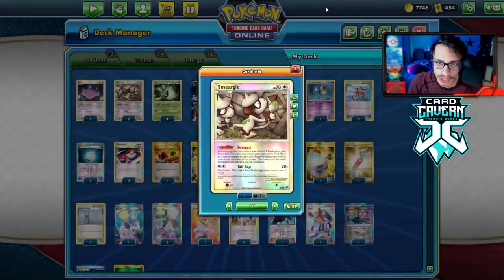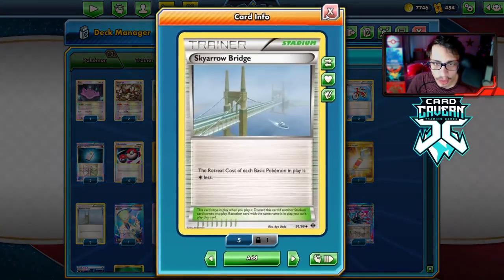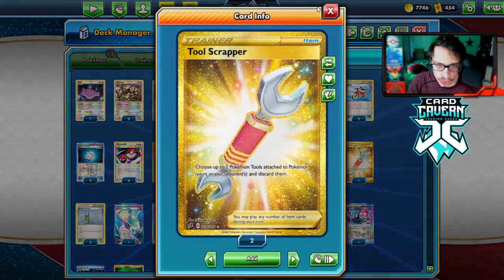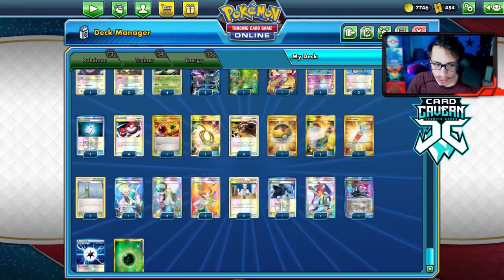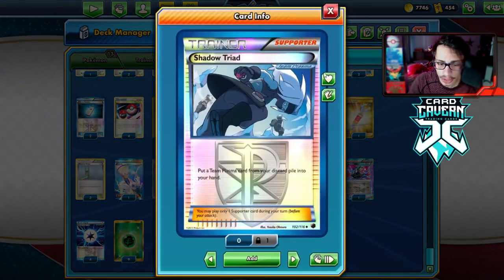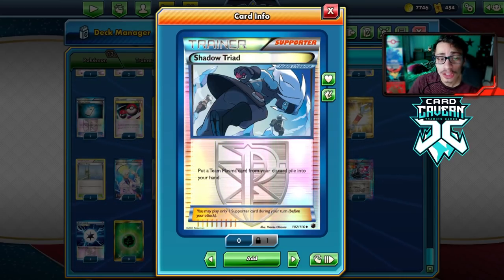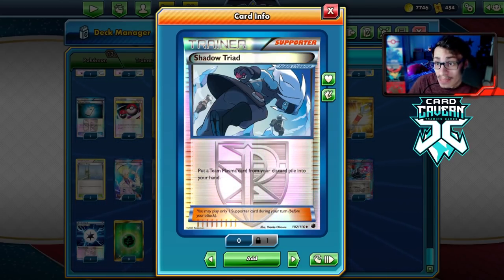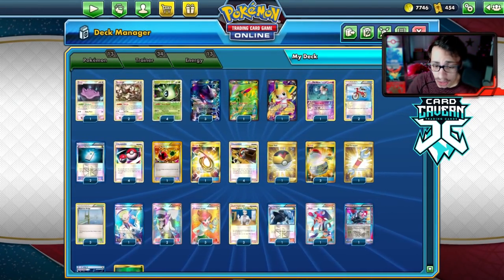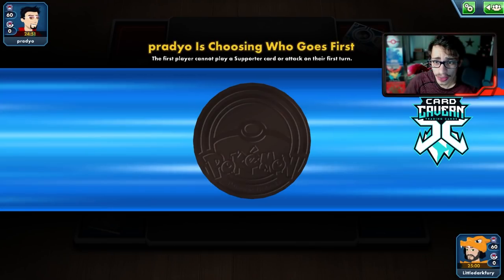Then I've got Mr. Mime, Jirachi, two Smeargles. This deck is expensive. Got a lot of turbo cards like Bicycle, Chorus Machine, Sky Arrow Bridge, three Switch, one Escape Rope — a lot of switching cards to cycle between Celebis. We've got Tool Scrapper for Garbodor. The supporter count with Professor Juniper — I'm not sure if it's the correct count, but this is what I'm playing. Then there's one Shadow Triad, which gets back any Team Plasma card — Chorus Machine, Plasma Energy, or G Booster. This is a very good Legacy deck.